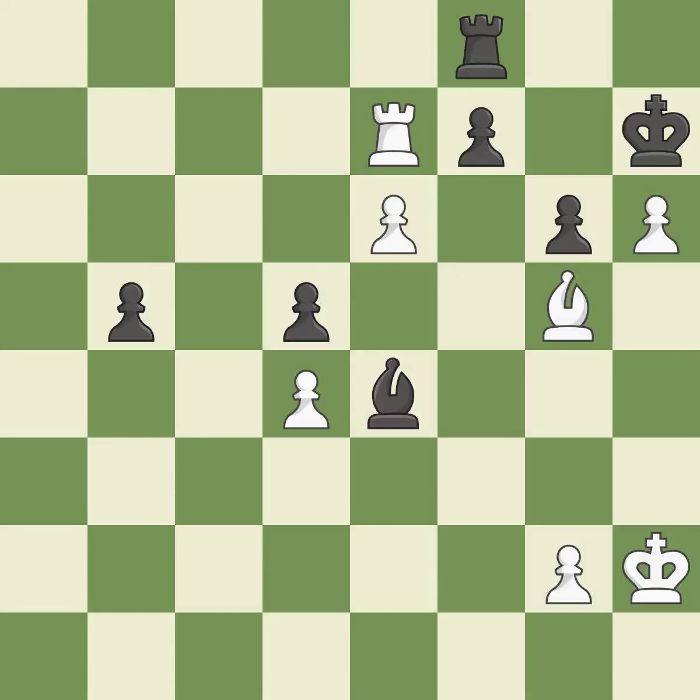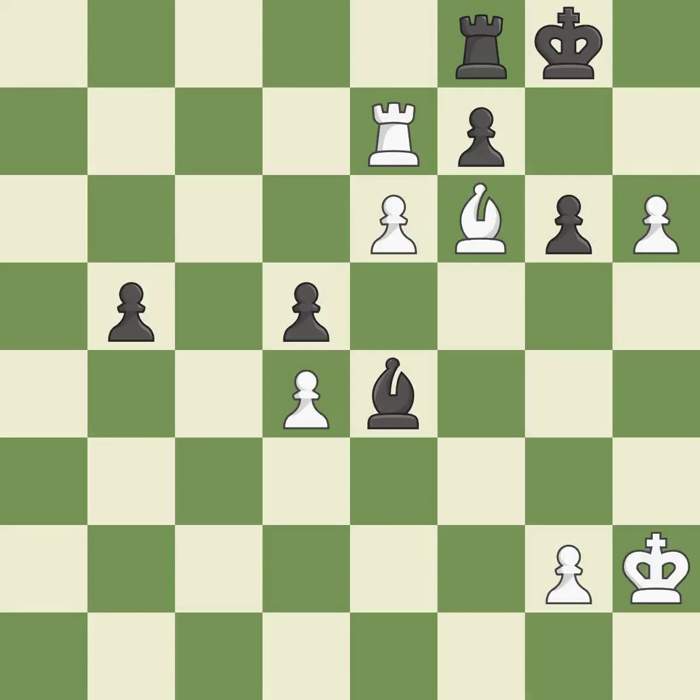It is best. This protects an under-defended pawn that is under attack — it is best. This is the strongest option — it is best. This threatens to reveal an attack on a bishop — it is best. This is the way to win a rook — it is best.